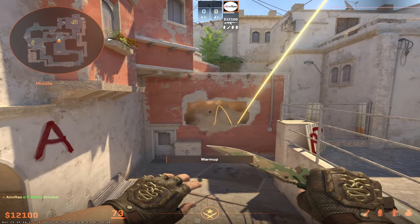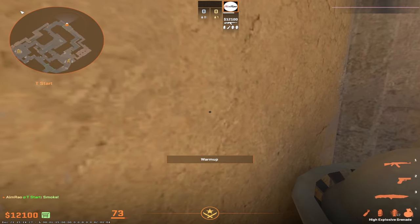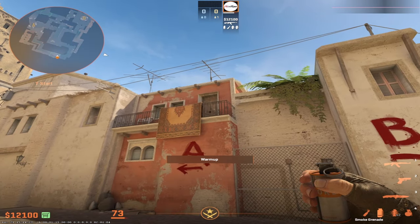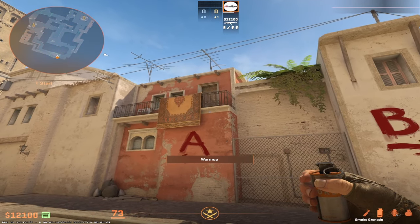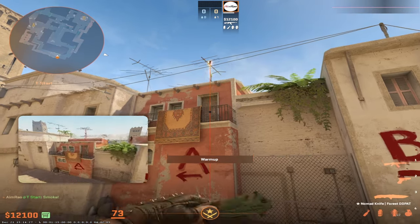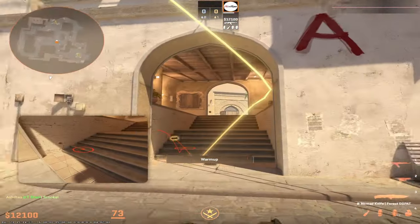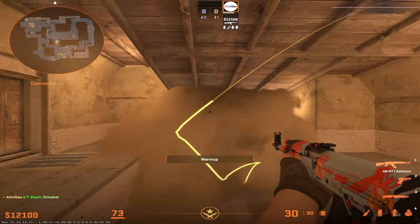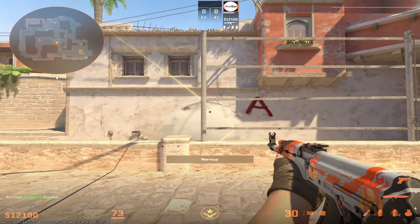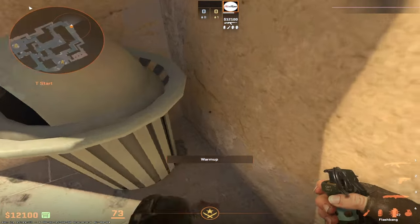For the connector smoke, again get stuck into this corner. You see this door — come all the way down to the middle of this door until you hit this edge, and do a simple jump throw. This will block off connector completely with no gap for CTs to punish you over short. This is the most consistent connector smoke you can find.